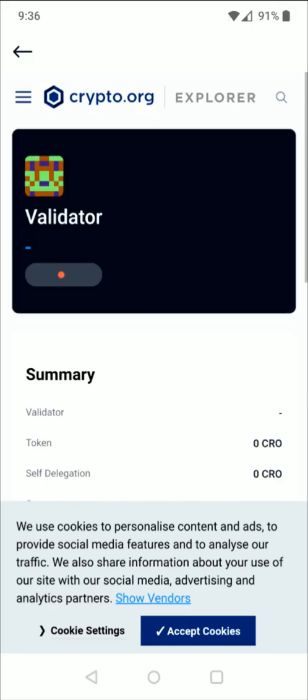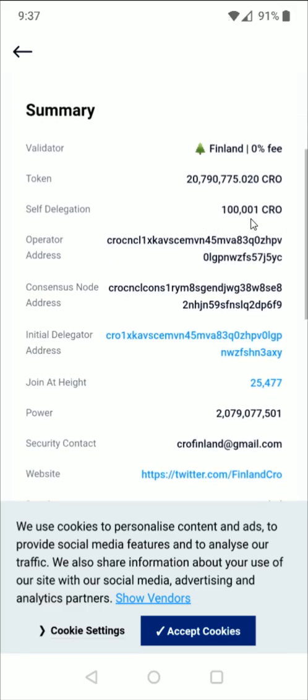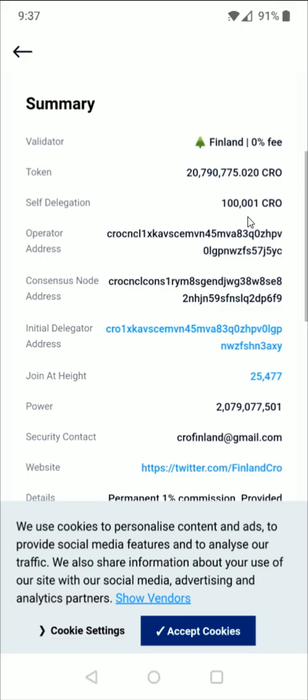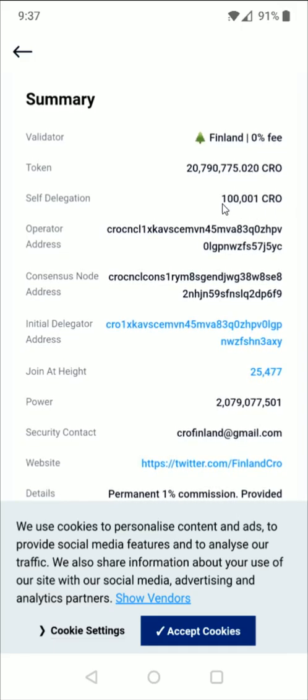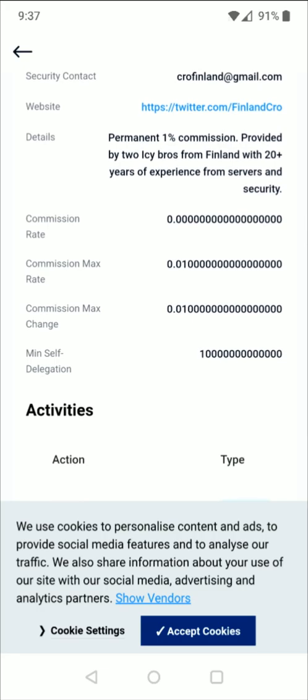I've been using the Finland validator. You can look over a summary — I like going with a validator that has their own skin in the game. This one has about 100,000 CRO for their self-delegation. And if we continue to scroll down we can see the commission rate, which is currently at zero.